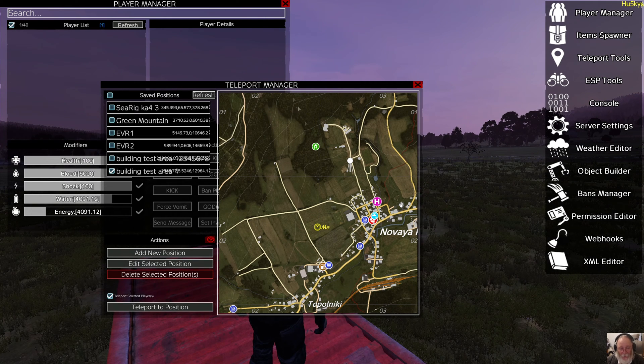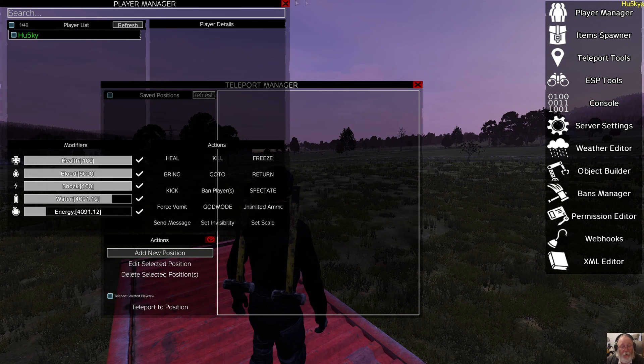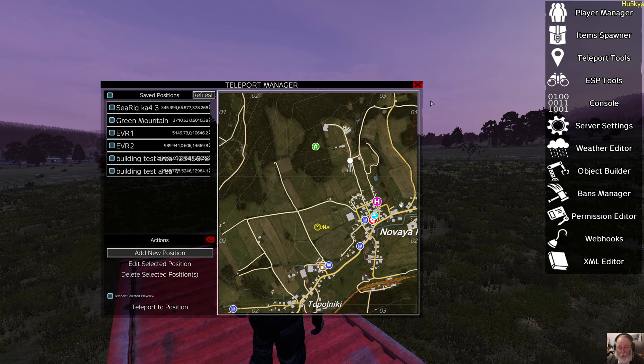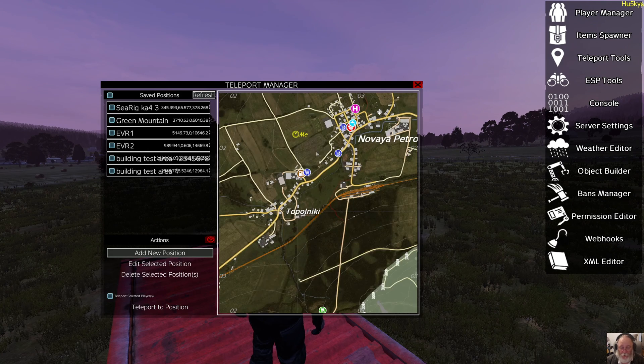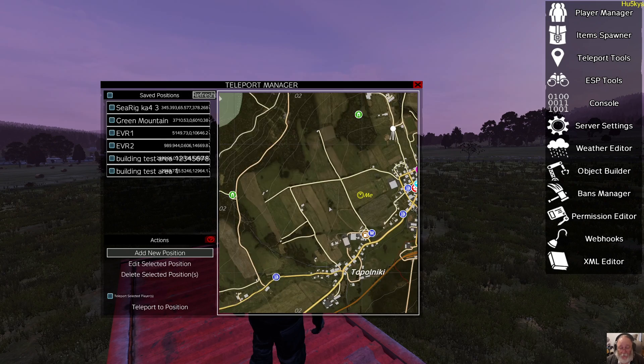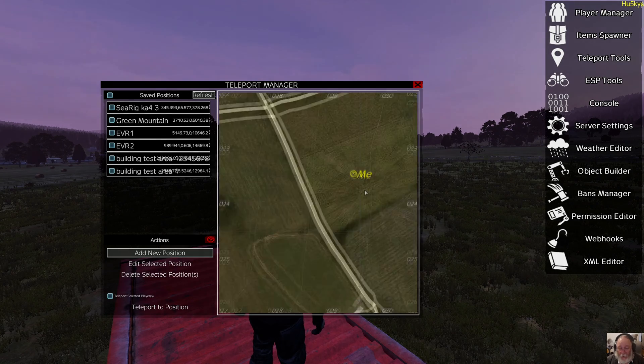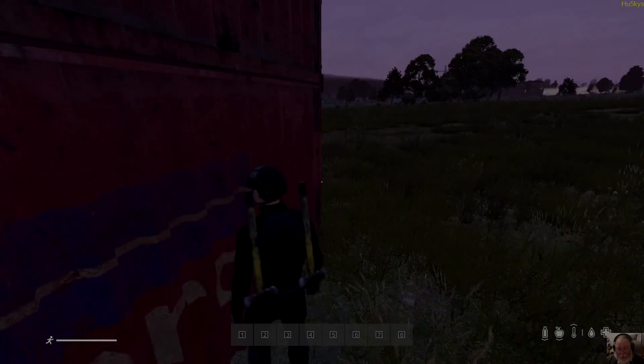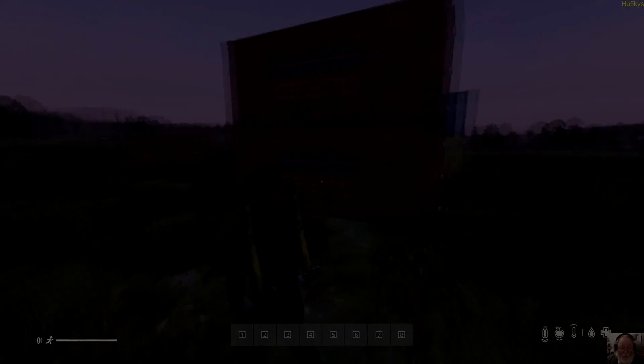Now everybody would appear at this location. Remember to uncheck and unselect everybody before leaving the screen — mistakes happen and it can be quite interesting. From here also, you have the ability in Teleport Manager to actually see another player and double-click near them to be near that player. And that's about it for Teleport tools. We shall move on to the next subject.